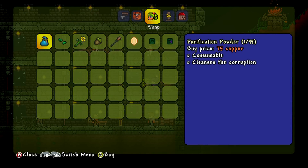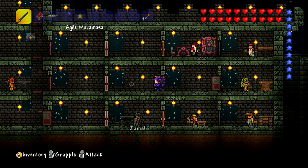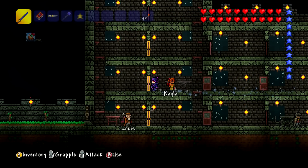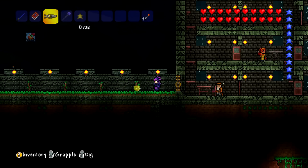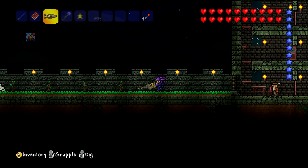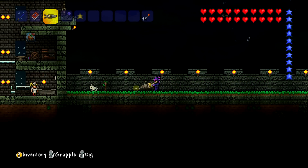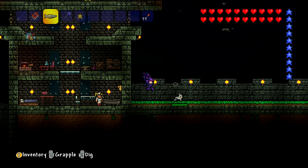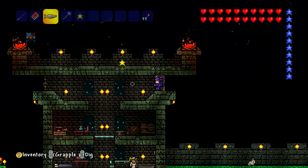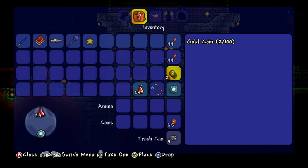We can buy pumpkin seeds. Pumpkins are a new addition in this update. Let's get rid of these trees that don't seem to be growing. We're going to take a bit of money and plant some pumpkins — take two gold. I can't remember how much they cost.